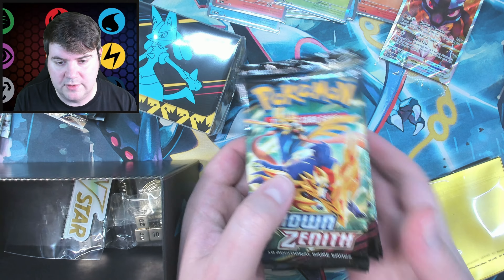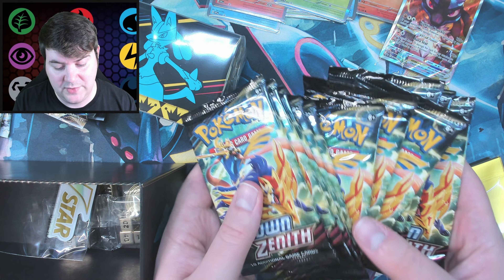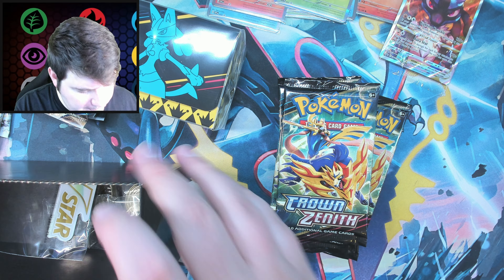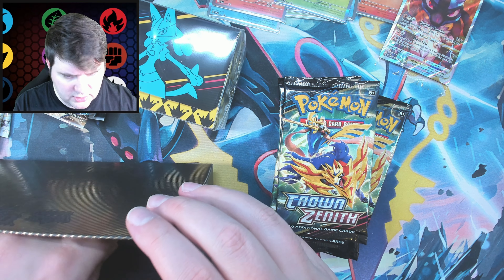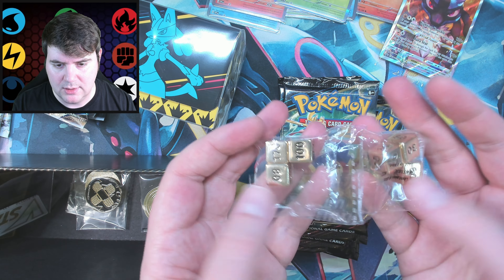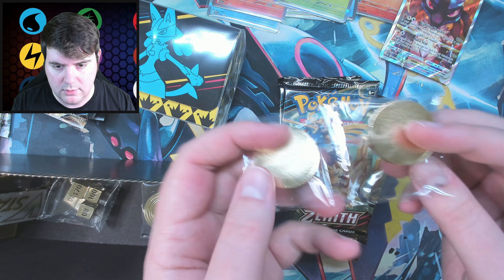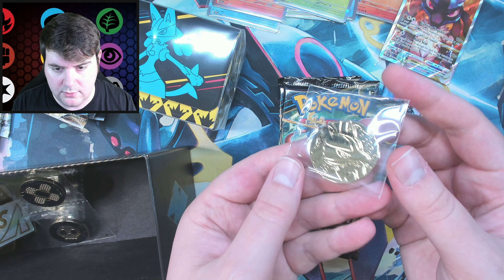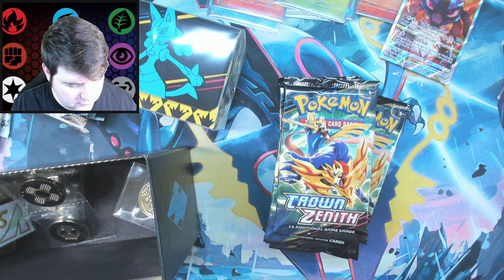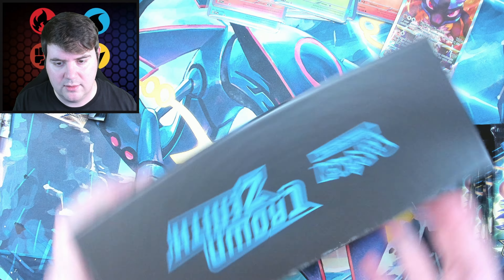The important thing here will be the Crown Zenith packs. We've got twelve packs — which I think is normal for the holiday sets from the Pokemon Center. They're all Zacian on the pack art. Got some nice gold dice — actual metal ones. We have the status counters, burn and poison, also gold — very shiny. And then we have a coin, which probably has Lucario on it — sure does — and then a Pokeball. Very cool box, big fan. Shiny gold and blue and black.